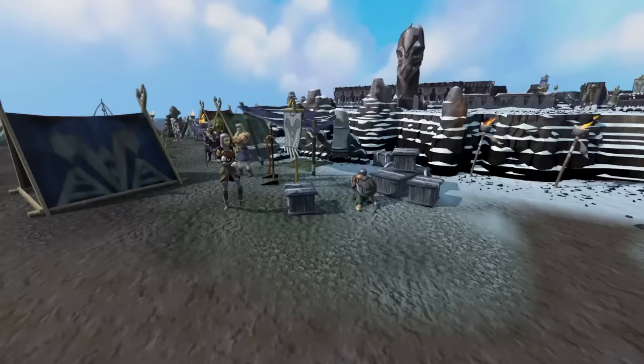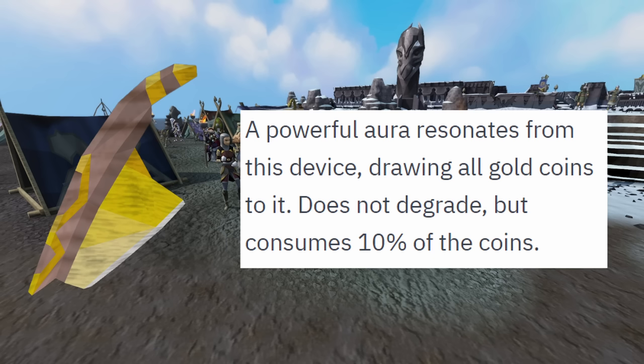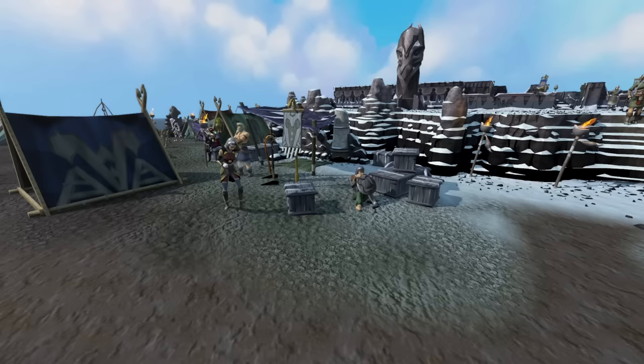Moving on to more Dungeoneering rewards — you can get a Gold Accumulator and add it to your tool belt from the Slayer Master. Once you do this, it will collect any coin drops that go to the floor and add them to your coin pouch immediately. The only downside is it takes 10% of the coins, but if you use this in situations like Slayer where you're AFKing or any boss you're AFKing that you wouldn't normally pick up coins from, it can absolutely make a good difference.